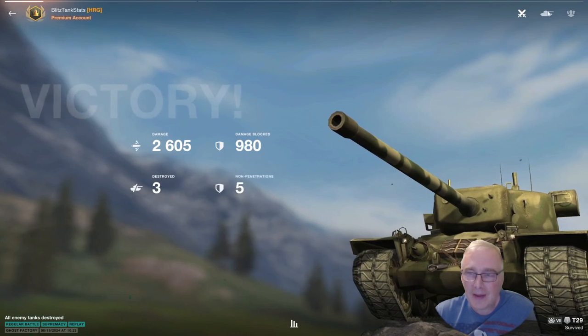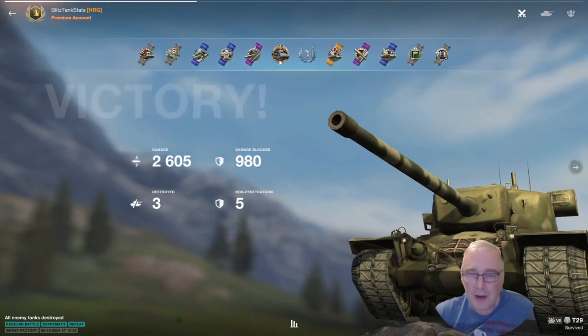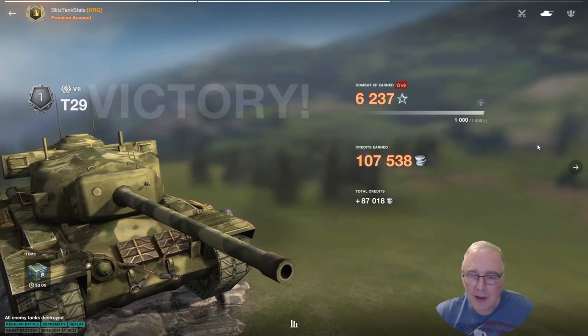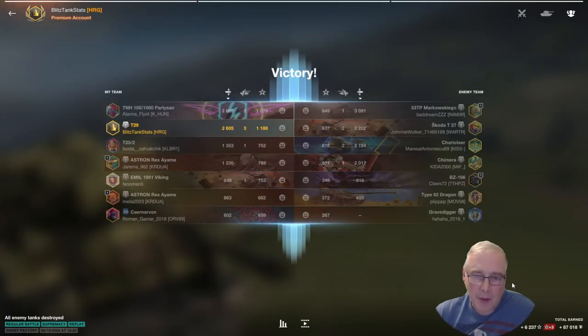Three kills, 286k damage, and the victory is ours. Not going to be a mastery though — not enough. Missed out on that kill and the capping I think. 980 damage blocked, three destroyed, five penetrations. We've got the Kolobanov's for what's sending us three. And it's a first class. 107k end, 87 take home. B1188 — close but no cigar. It's still proving difficult to master this one.